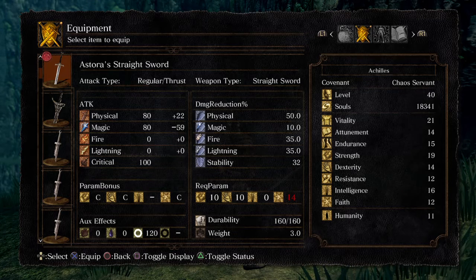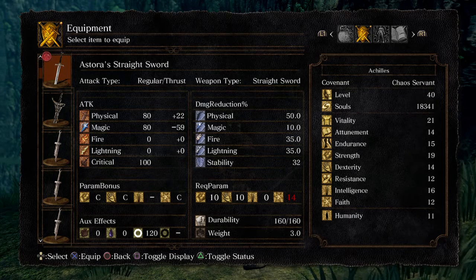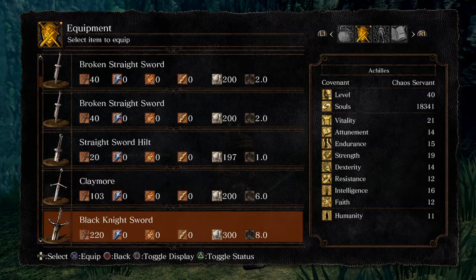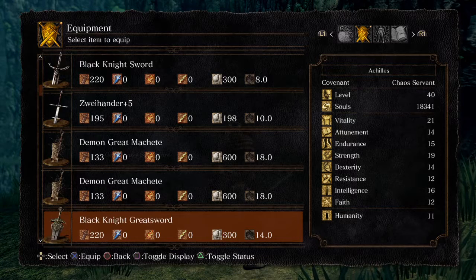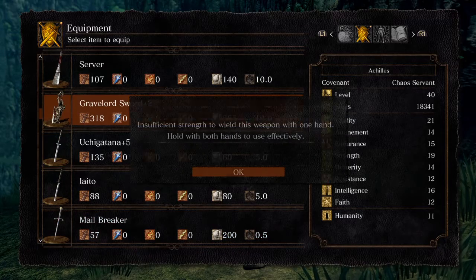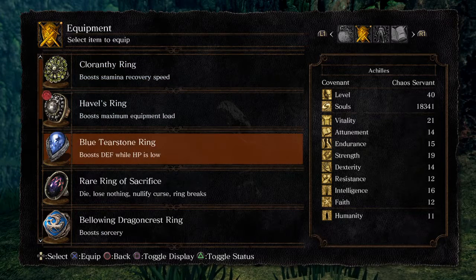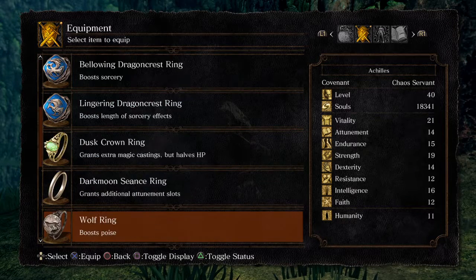You can see that down in auxiliary effects next to the white circle emblem — it has a 120 auxiliary effect. That's divine damage, and it's like an extra attack rating addition against skeletons, necromancers, and certain specially undead enemies — like occult-type enemies or whatever. So that can be pretty nice, though it's completely optional if you want to take advantage of it or not.